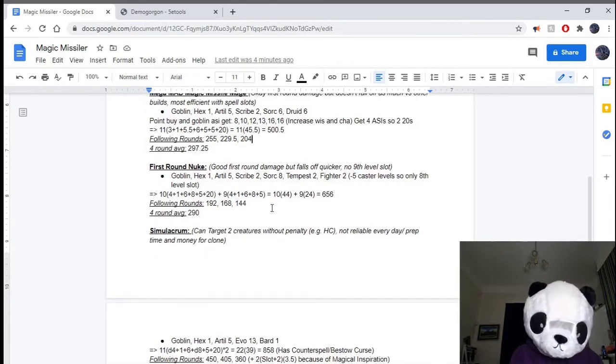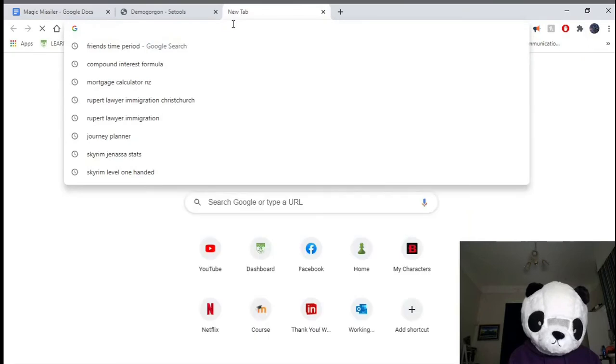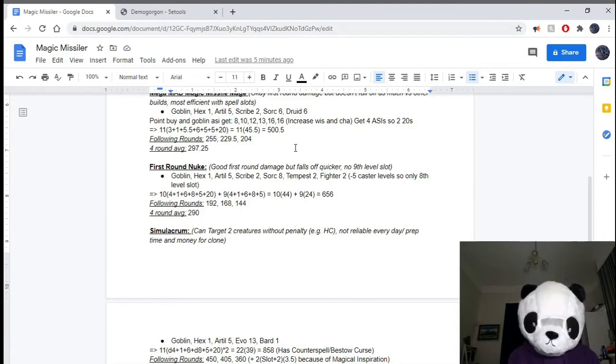Next, we have essentially a first-round nuke. This uses Fighter levels to get Action Surge so you can cast two instances of Magic Missile in a turn. For those who think you can't cast two leveled spells — it's actually just a bonus action spell and a leveled spell that you can't cast in the same turn; once you cast a bonus action spell, you can't cast any other leveled spells until your turn is over. But using Action Surge, you can cast two action leveled spells in a turn. This also uses two levels of Tempest Cleric to maximize the damage.